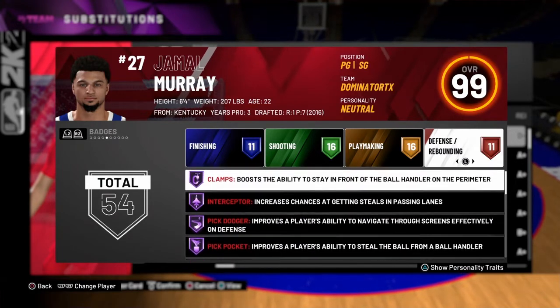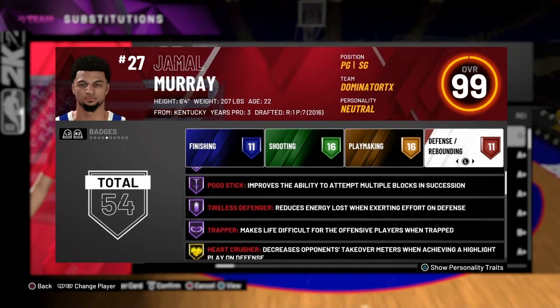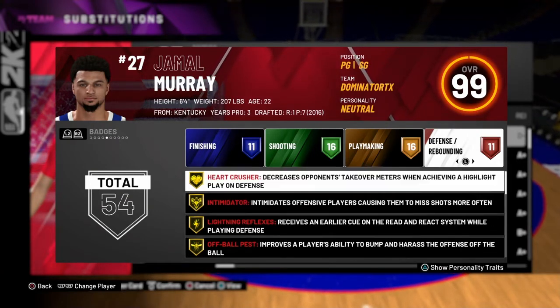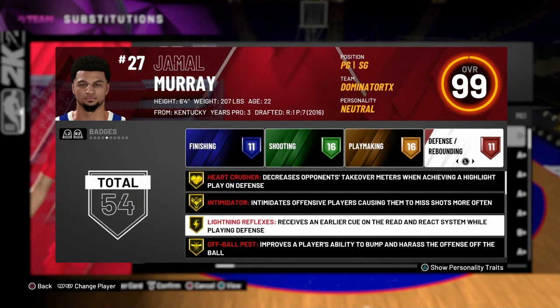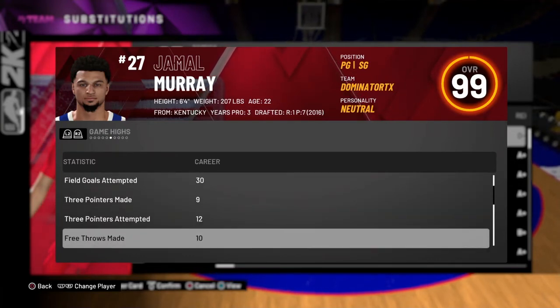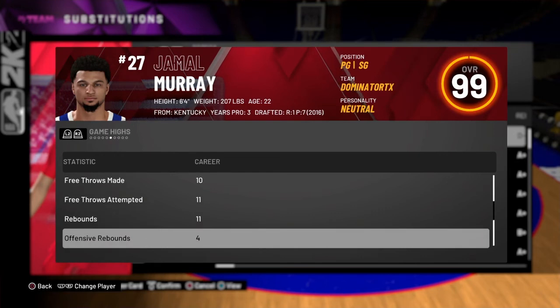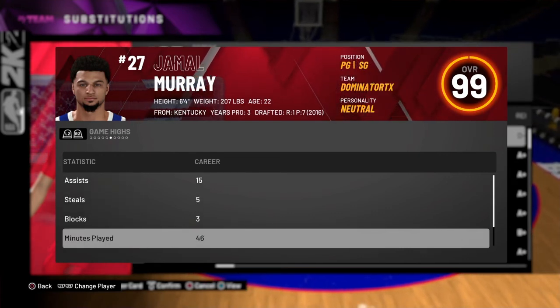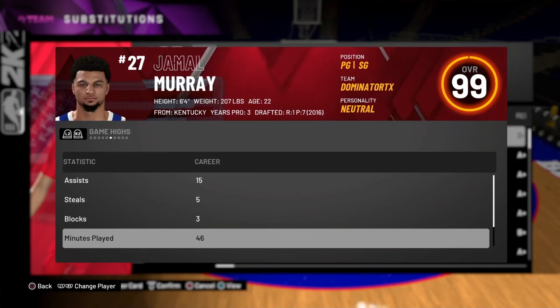On defense, he does have Clamps and Interceptor, but also Heart Crusher, Intimidator, and Lightning Reflexes. I give him a C for me personally, and a B-plus for anybody that doesn't have him or doesn't have lots of Galaxy Opals. Happy Friday and good luck — tell me what you got!